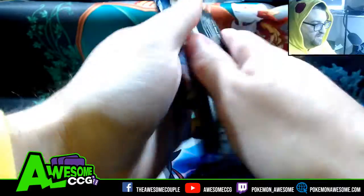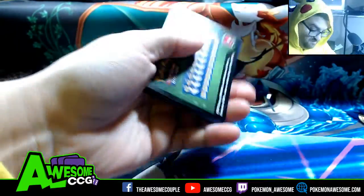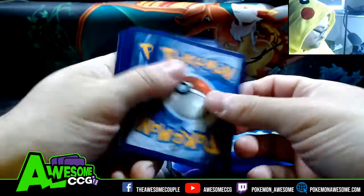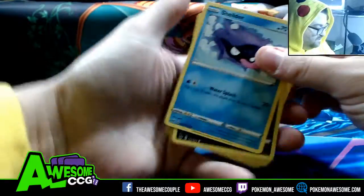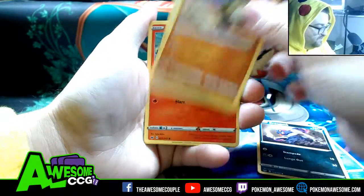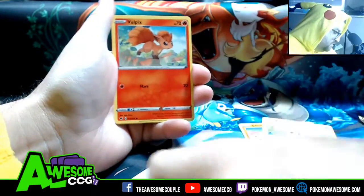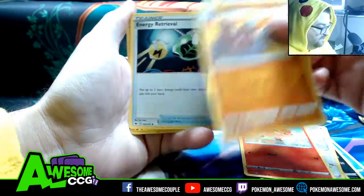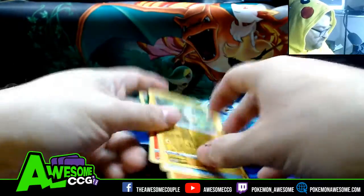Pack number two before we get into the Sword with the Doggo with Shield. Sheldr, Croagunk, the Silliest of Cobras, Millcino, Vulpix, Dugtrio, Pokemon 7 LED, Energy Retrieval, Yamper, and Roseray.